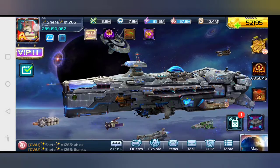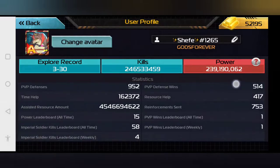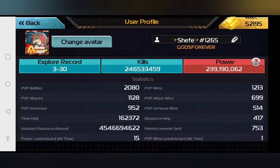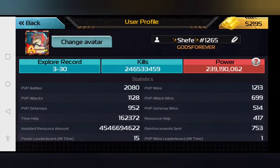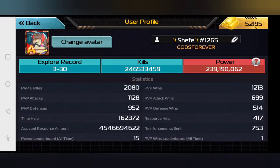My name's Shefe, I'm on server 1265. If you click on this, you can see all the information you have — how well you do, all your stats. For instance, I've donated 4.5 billion resources to allies, which is an incredible amount. On the PvP weekly and all-time leaderboard, I've actually gotten first place once, which is very hard to do.